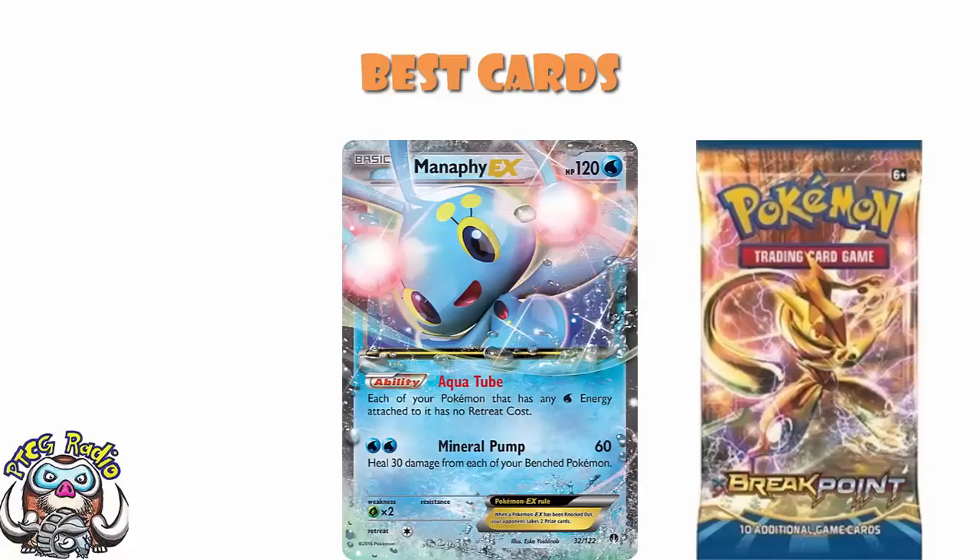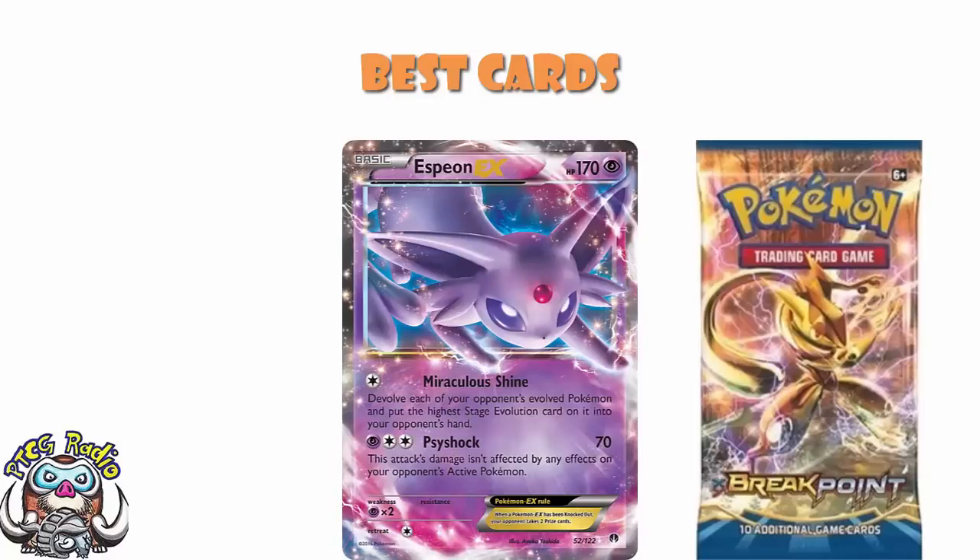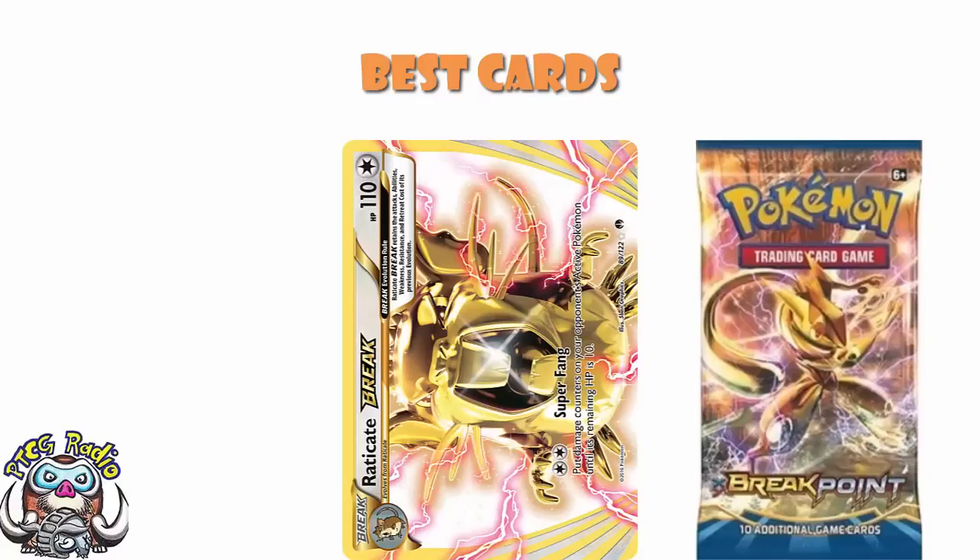Manaphy was one I mentioned earlier — a phenomenal card. We liked the attack with the healing, it could be useful sometimes, but we adored the ability to give us free retreat. Darkrai was back with that attack that let you deal damage based on the number of Darkness Energy attached to all your Pokemon — we would later get a bunch of tricks that made this way better. Espeon EX was good for devolving: you'd play a deck that put damage around the field, bring up Espeon, devolve them all, and although there wasn't enough damage to KO the evolved forms, once you got rid of the top evolution and took them down a stage, they'd all get KO'd. Espeon was a really, really good game ender.